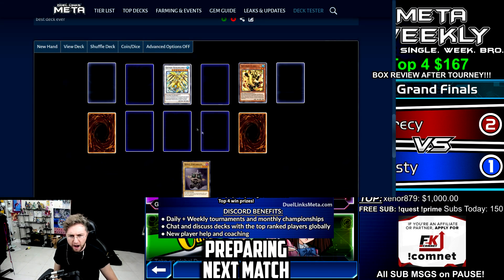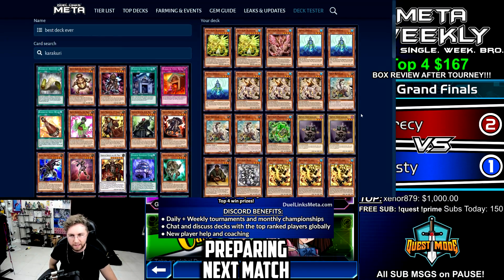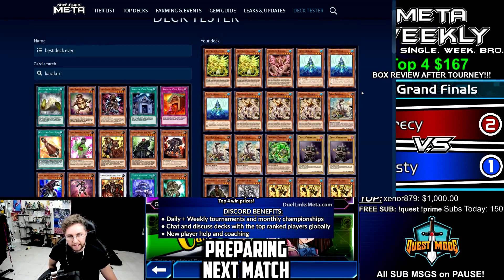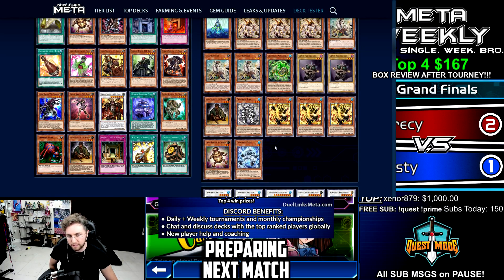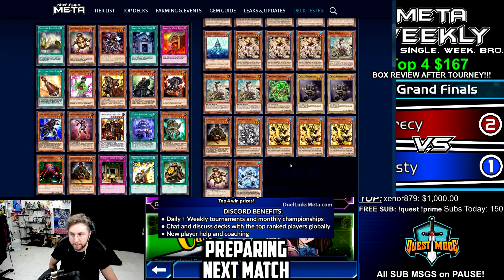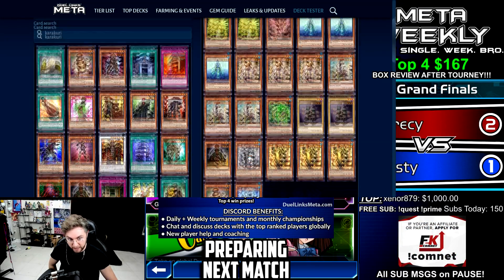That's pretty much how the deck works. It's all about Sulfoneer — summon your Amatrix, and if you're really lucky, you could summon a Quariongandrax, though that may rarely happen. Just get creative. Remember: you have to summon machine-type synchros with the tuner effect to synchro summon on your opponent's turn.